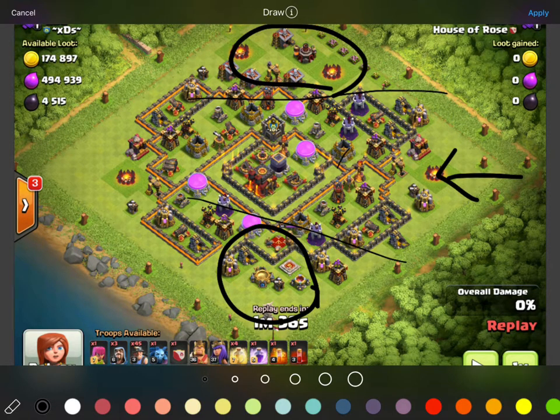As you can see we have a single Inferno Tower there and we have a multi one here in the middle, so they are kind of apart — which is an advantage to us, one because it's set to single and two because they are apart. We also have all the Expos here in the core, which is awesome for us because we're getting rid of a whole bunch of defenses all in one spot.